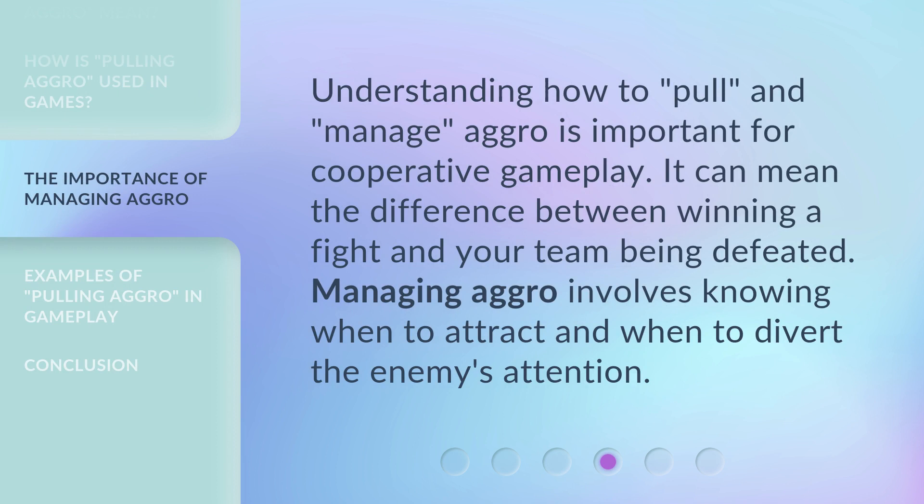Understanding how to pull and manage aggro is important for cooperative gameplay. It can mean the difference between winning a fight and your team being defeated. Managing aggro involves knowing when to attract and when to divert the enemy's attention.